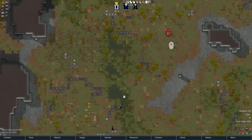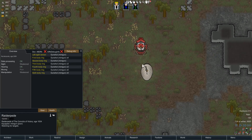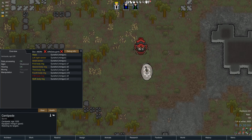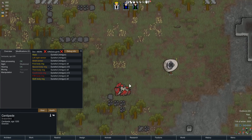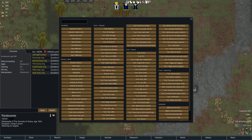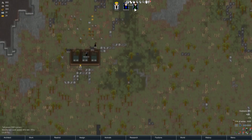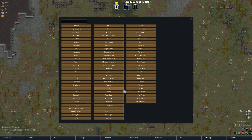Yeah, they're going to take a while to do that, but you can already see that the Raiderpede is taking out the centipede. This is at four times speed, which is the developer speed, just to speed things up because you know how tough centipedes are. The Raiderpede comes out victorious, barely harmed at all.